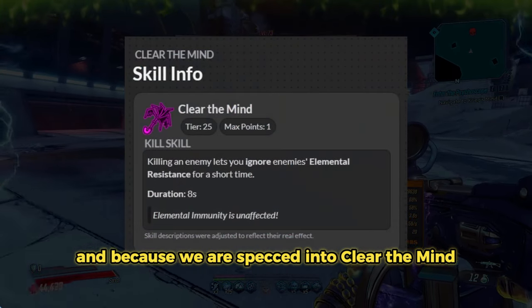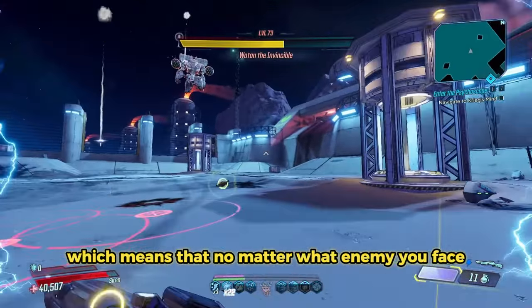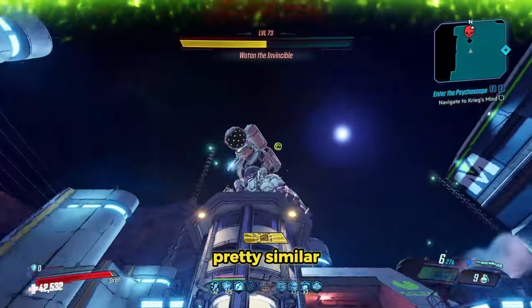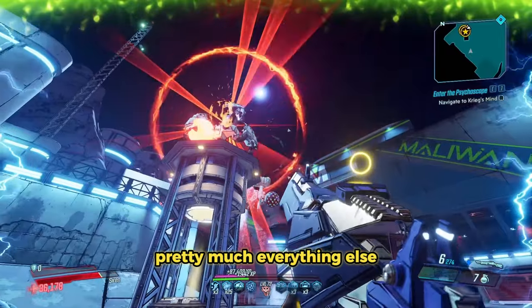And because we are spec'd into Clear the Mind, all enemies are going to lose their resistances to elements, which means that no matter what enemy you face, you will be able to kill them even if they are immune to a single one of those elements. The game plan is pretty similar — you use a Guardian Angel with a Fish Slap to kill bosses, while you use the Blade Fury to kill pretty much everything else.